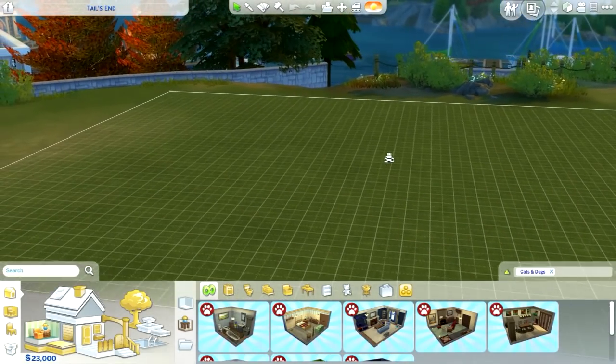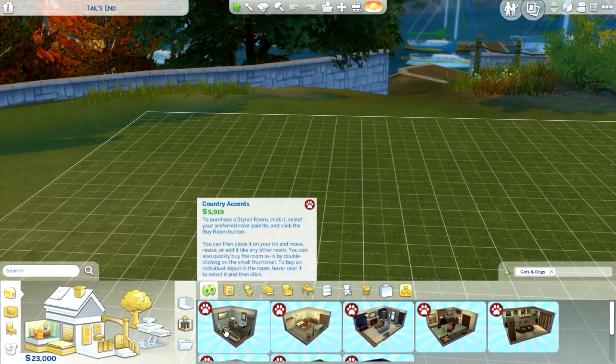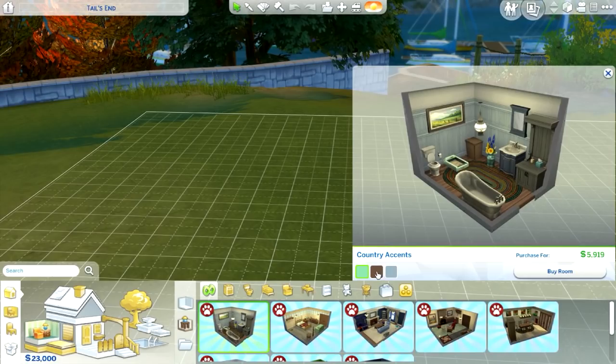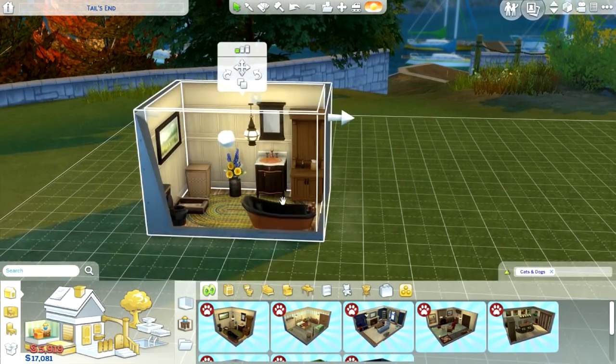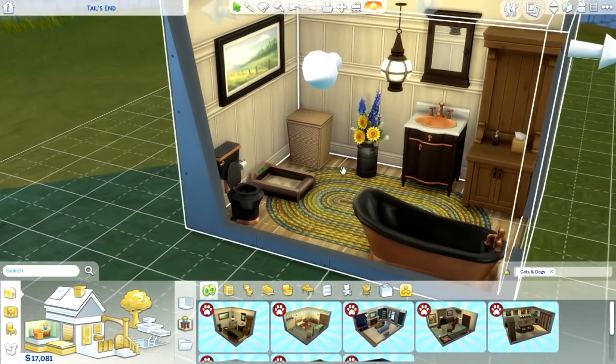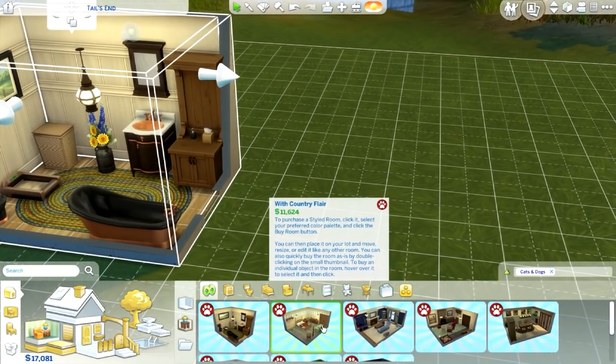One thing I want to start off with is the pre-made rooms — styled rooms, that's the word. So we have this one, which is the first one, which I'm going to go ahead and just place down. I barely ever use these, but they're very nicely decorated, which I feel like I should start using them more.